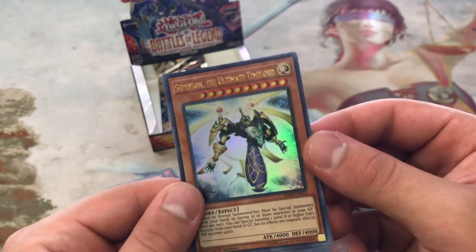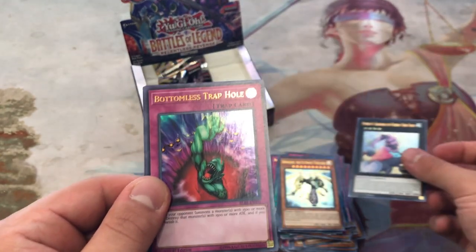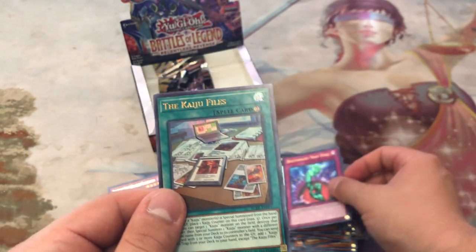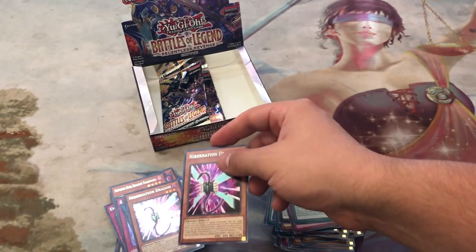Three packs left. Cephalon the Ultimate Time Lord — pretty cool — Baguska, Bottomless Trap Hole, the Kaiju Files, and Hibernation Dragon for the second pack in a row. That's kind of disappointing, but it's all good.